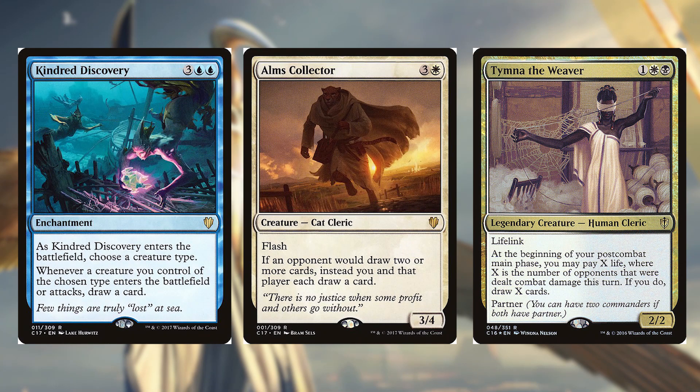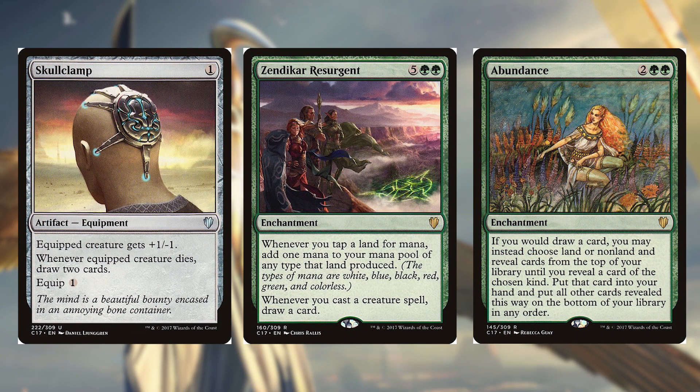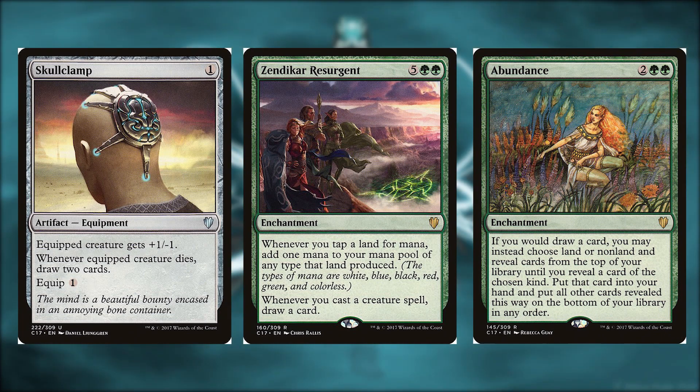Skullclamp for one colorless is an artifact equipment — equipped creature gets +1/-1, whenever the equipped creature dies draw two cards, and the equip cost is one mana. Zendikar Resurgent for five and two green is an enchantment — whenever you tap a land for mana add one mana of any type that land produced, and whenever you cast a creature spell draw a card. Abundance for two and two green is an enchantment — if you would draw a card you may instead choose land or non-land, reveal cards from the top of your library until you reveal a card of the chosen kind, put that card into your hand, then put all revealed cards on the bottom of your library in any order. Skullclamp is incredibly good — drawing two cards for one colorless mana by sacrificing a creature is a great trade-off. Zendikar Resurgent promotes playing creatures and makes sense in green. Abundance is especially helpful when you need a land or are getting flooded.